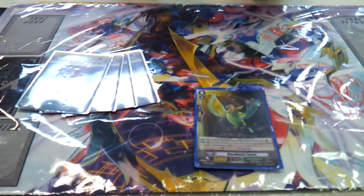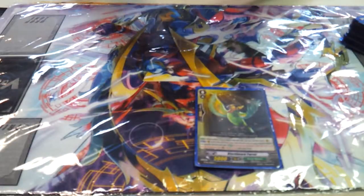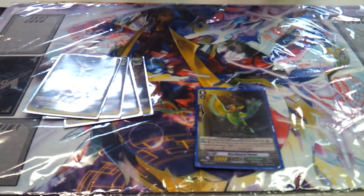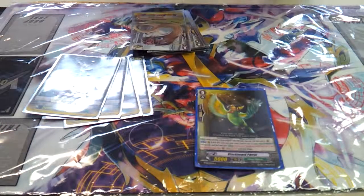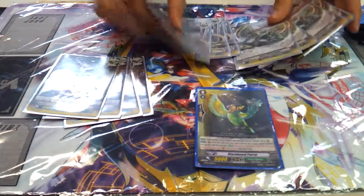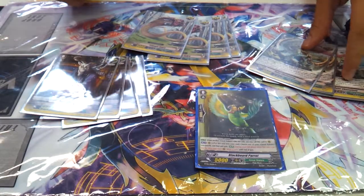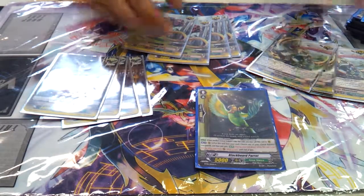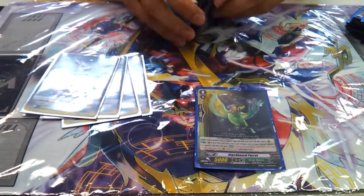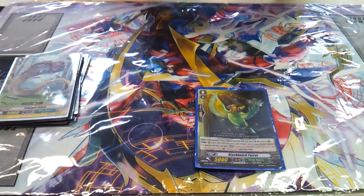Four heal triggers, four flip triggers. Eight criticals. This critical trigger has an effect - like a handshake - you get another copy from the deck. Mostly you never want to do it, but if you're desperate that's what you can do. Depends on the situation, but mostly never.